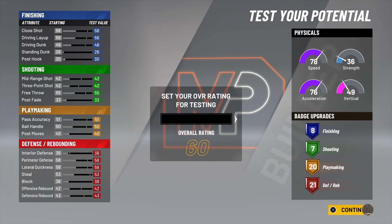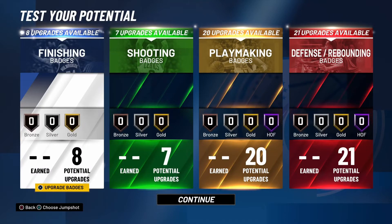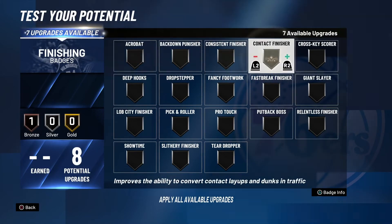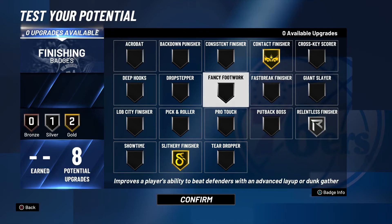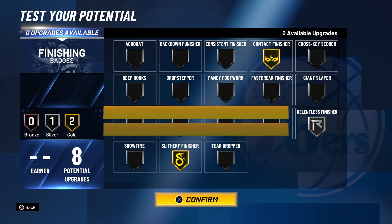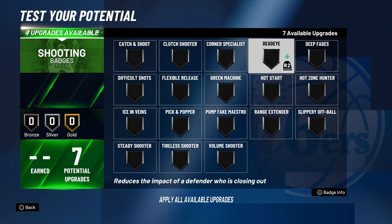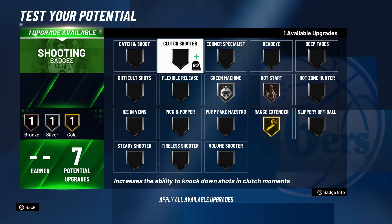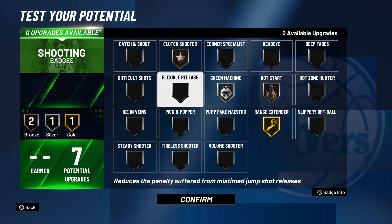Now I'm gonna show you guys the badges. Let's put them to 99. Let me know if you find any interesting builds — DM me on Instagram, same as my YouTube. For contact finisher, I'm going with slithery and relentless. We do not need fancy footwork. Thank god there's no more quick draw — I'm so happy about that. Let's go with range extender on hot star bronze, green machine on silver, and clutch shooter on bronze. Or if you have hot zones in the park, do hot zone hunter. This is gonna be a really fun build to use.